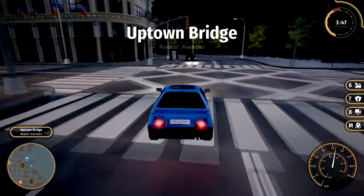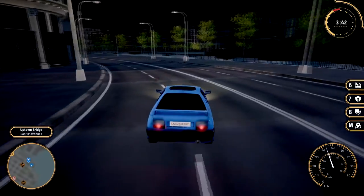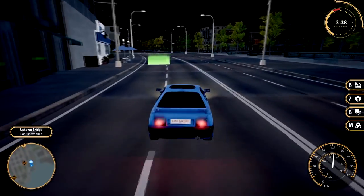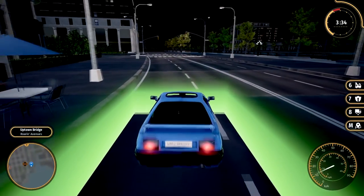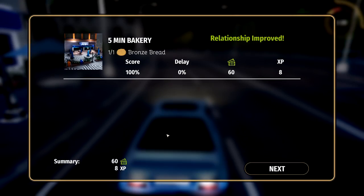You can actually bump into other people's cars and their wheels and stuff will go flying off. I don't think it affects you much, but it affects NPCs — so it's quite funny when that happens. Alright, delivered! 100% — yeah, we're on a roll guys, happy times.